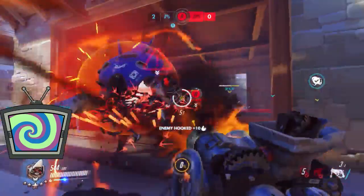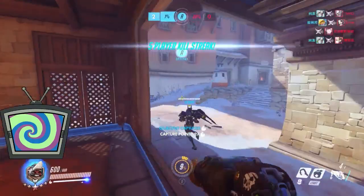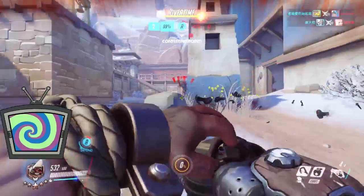The big mistake many Roadhogs make is missing their hook against Reaper and assuming they're defenseless — then they try to eat while hoping a teammate heals them. The problem is Reaper can easily out-damage that. If you miss your hook versus Reaper, stand and fight. At close range a left-click can one-shot him. What I'll do is run around a corner, turn, and run into him blasting my shotgun — they often don't expect this after dodging your hook. Remember, it's almost always a mistake to eat against Reaper unless he's at medium-to-long range.